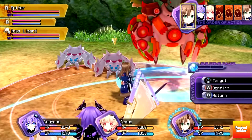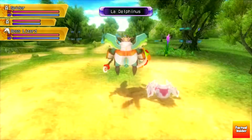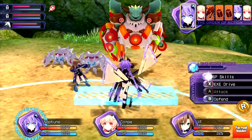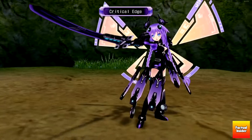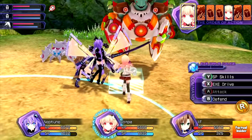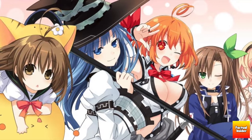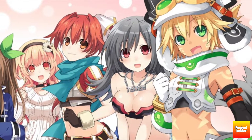Number 3. A big difference from the original title — Rebirth 1 would not have the characters Nisa and Gust return, due to Nippon Ichi Software and Gust no longer working with Compile Heart and IdeaFactory on the franchise, despite both characters being part of the original story. The game would include different characters into the story, which include Broccoli, Mages, Marvelous, Tekken, Falcom, and CyberConnect 2.